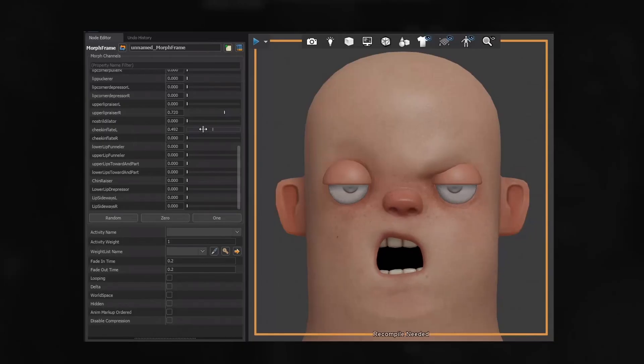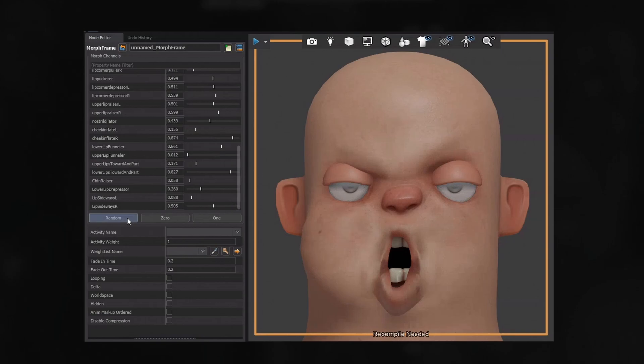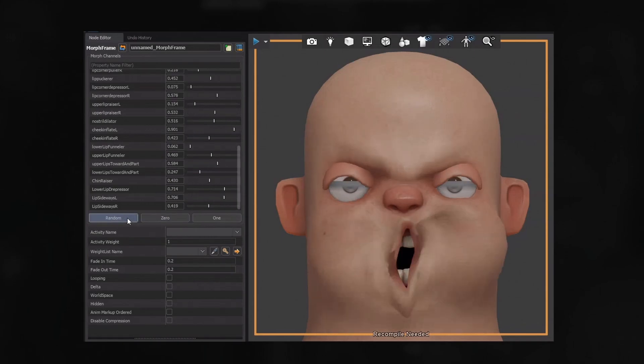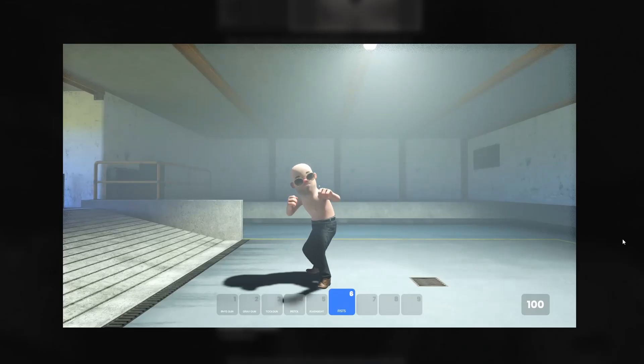There's a new model doc morph editor. This allows you to edit model morphs inside of Model Doc, which is very useful for making face poses and adding them to an animation graph. Previously, if we wanted to have different facial expressions we'd have to make them inside a different program and import them into Sandbox as a standalone animation, but now we can actually adjust the animations in Model Doc itself.